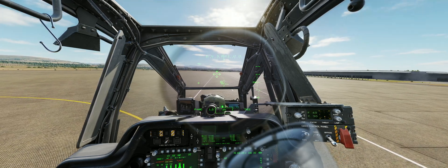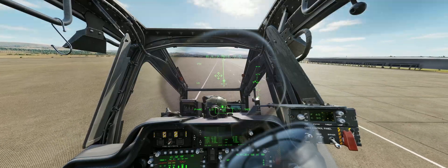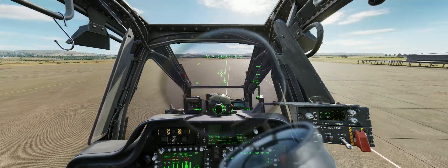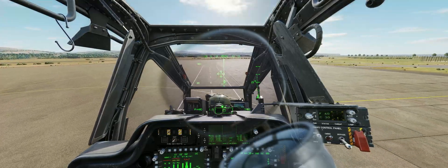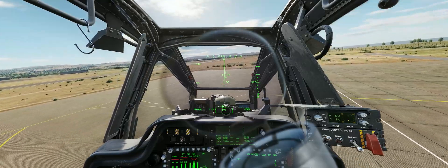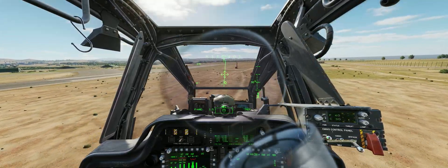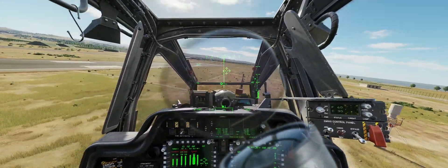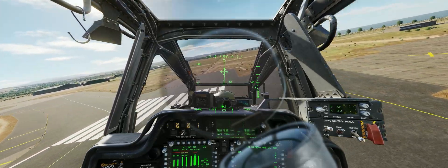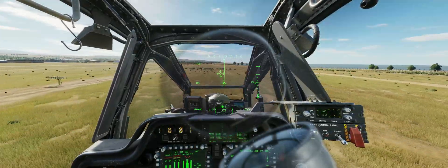So how can this help us? Let's go fast — I'm not touching the collective, just accelerating by easing and then pushing the stick more forward. I don't want to gain too much altitude, so in order not to gain altitude I need to push the stick more forward. We're at 50 knots. You see the power changes — this is a thing with the Apache, it shows different power even though I haven't touched the collective. Let's see how fast we can go with the power produced for hovering at 5 feet.